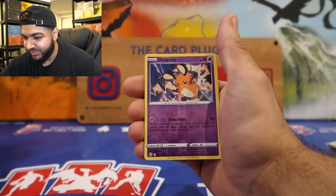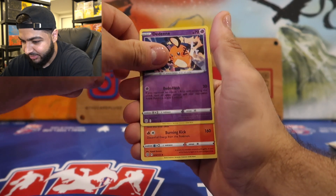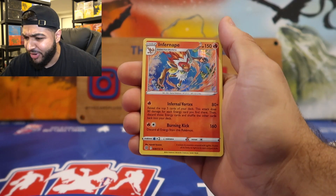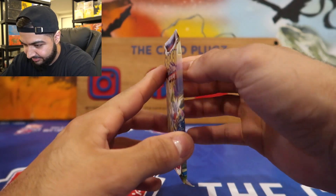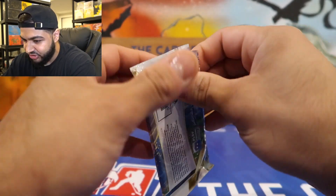Only a Dedenne reverse holo. What about a rare? Not bad — Infernape holo! I like that. Let's go to the next pack. We got a Charmander pack right here — we're gonna pull that Charizard!